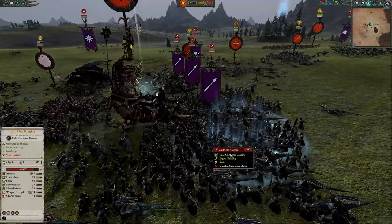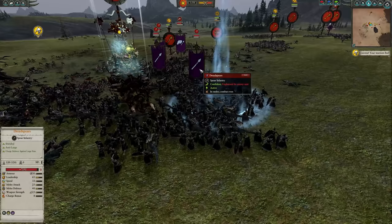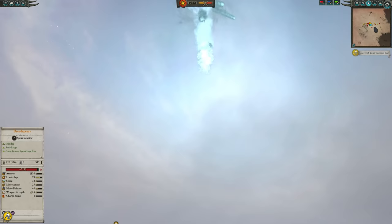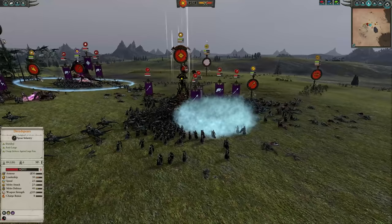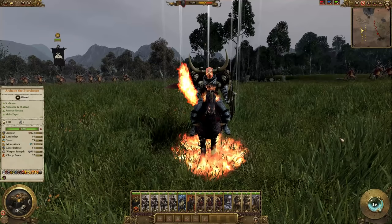Later in battle, after missing with a Comet of Cassandora, a big clump of enemy troops appears — Cold Ones and Dread Spears. This is a great opportunity to drop a bomb right on them, doing so much damage, eating some frames, and killing a whole bunch of Dread Spears and Cold Ones — all because we waited for the right opportunity to attack those pinned-down units.